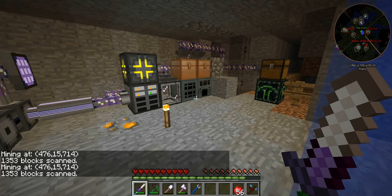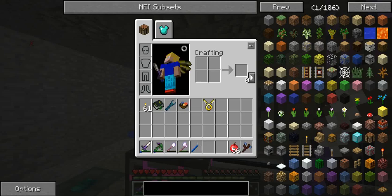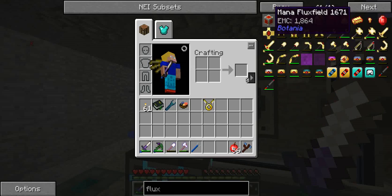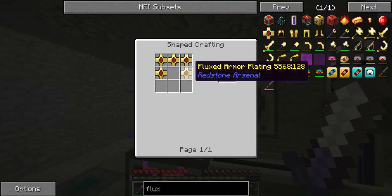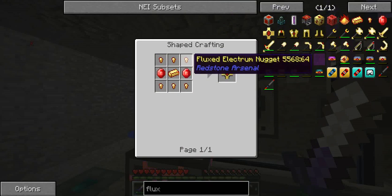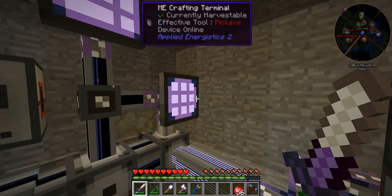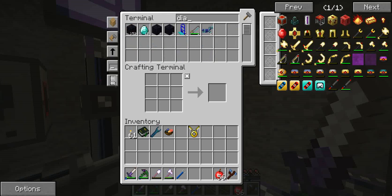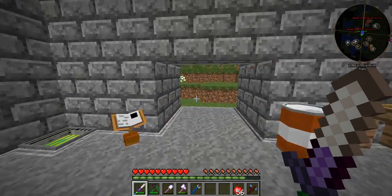We need to do something with these fluid transposers. For flux infused items... let's get on with this flux infused helmet, which is armour plating, which is flux crystals, which I believe are just diamonds. It's 2 per armour plating — that's pretty expensive. We only have 10 diamonds, so we're pretty low. This will make us the helmet and I'm pretty happy with that just to start off with.